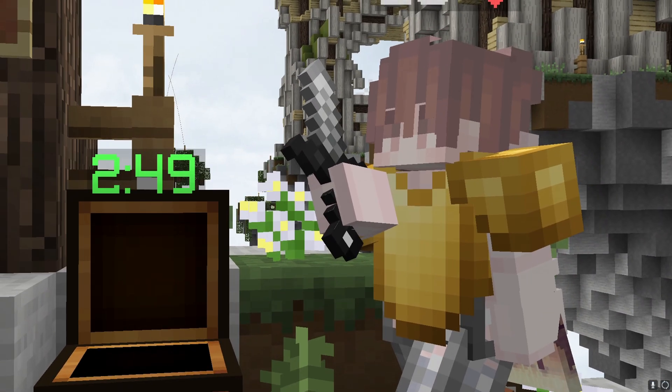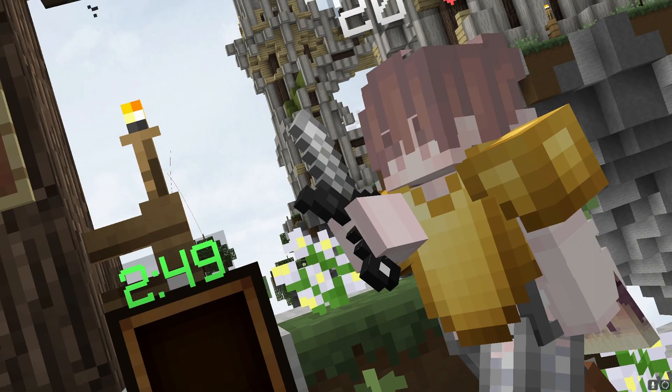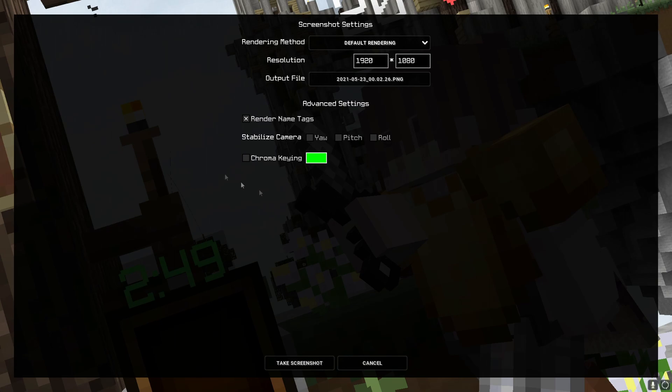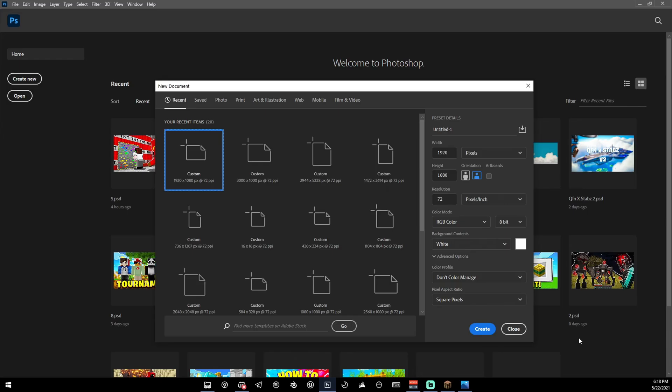If you want a cinematic effect, you can use J and L to rotate your camera. Once you've got your camera angle lined up, press F2 to take a screenshot. This menu is going to appear — don't press anything, don't change anything, just press 'take screenshot,' then press 'show file on disk.'